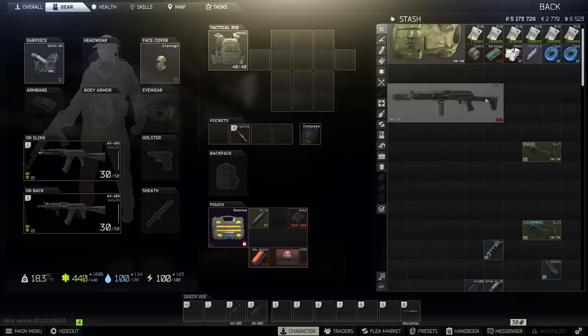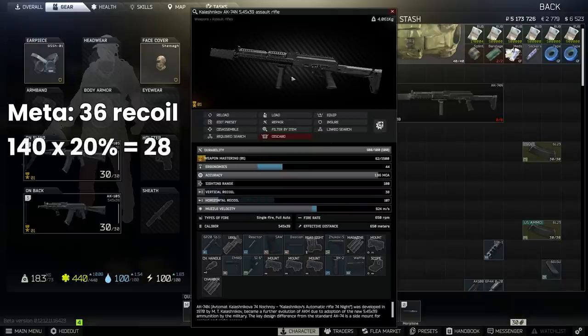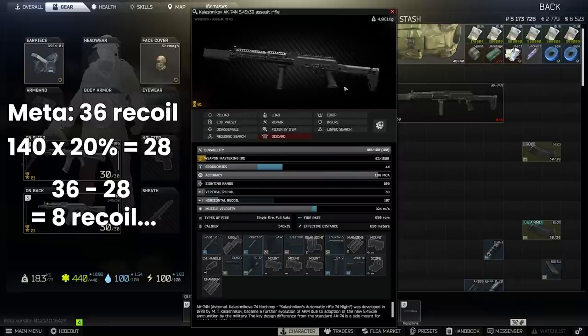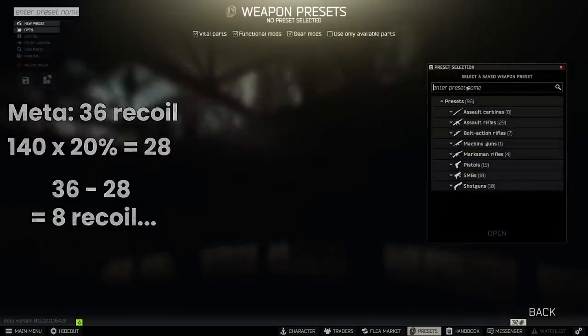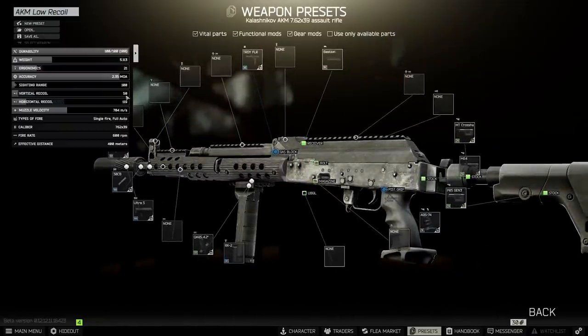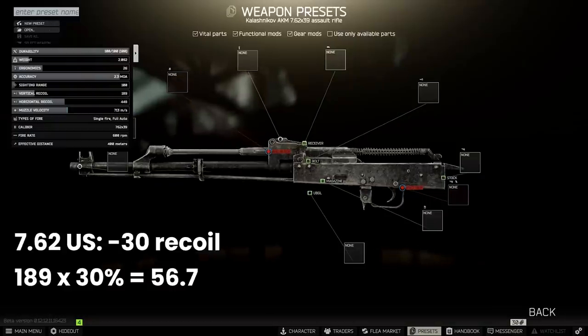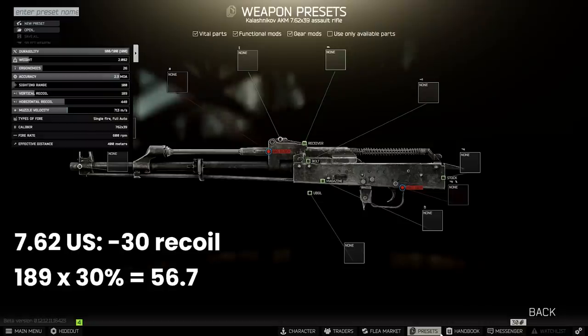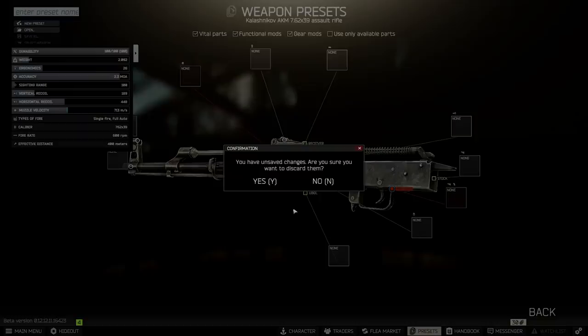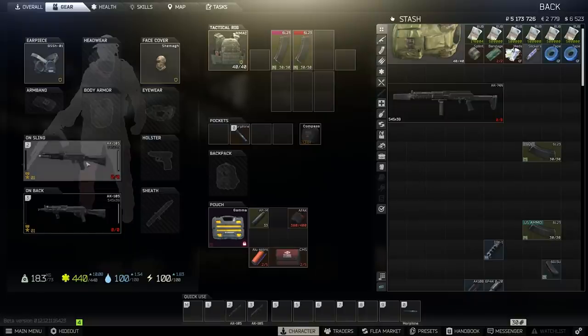This actually makes logical sense. Take an AK-74N close to meta with 38 recoil — you can get it to 36. The 74N has a base of 140, so a 20% reduction would shave off 28 points, getting the gun to 8 recoil, which just doesn't make sense. Thinking about the AKM: a preset I whipped together gets to 50 recoil, and if you were using US rounds at minus 30% of the 189 base, that's 56.7 points removed — giving you minus 7 recoil, which is impossible. So practically speaking, a fixed flat amount applied to the weapon makes much more sense, and for 5.45 at least, it does seem to function that way.